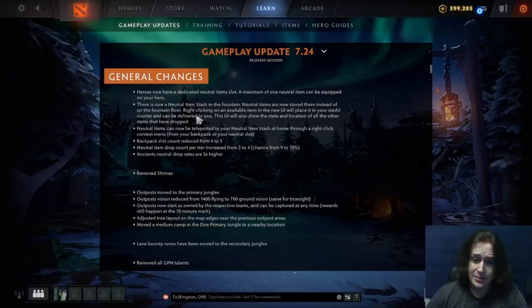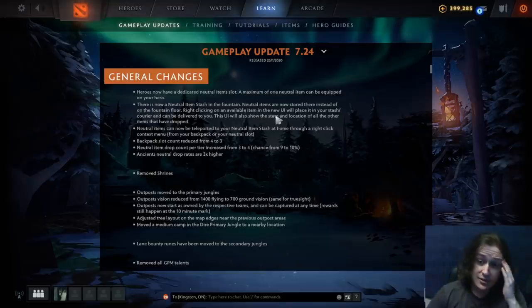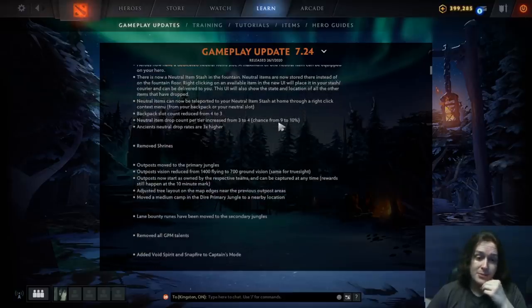There's now a neutral item stash instead of dropping items in the fountain. It was pretty weird to just drop all the garbage on the fountain floor — it felt sloppy, which makes sense for a brand new patch. Right-clicking on an item gives you a new UI where you can move items between your stash, your courier, and so on. It'll show the state and location of all other items that have dropped, which is great — sometimes you'd wonder, didn't we get a spider leg? Oh, some moron's keeping it in their stash and nobody's using it.